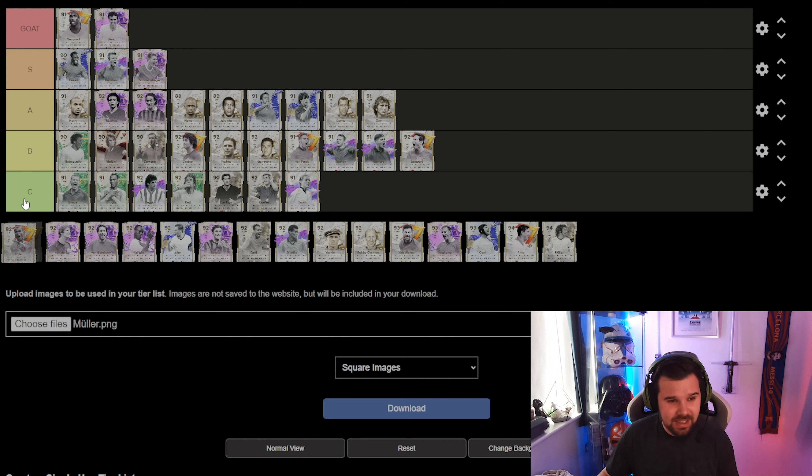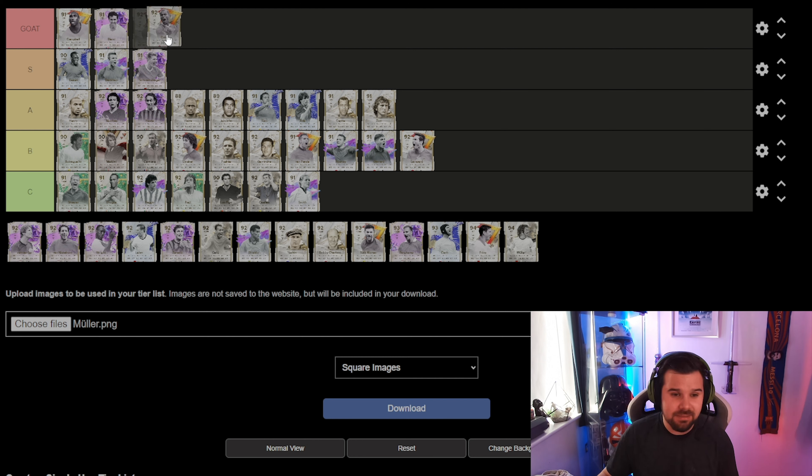Moving on to Golazo Ashley Cole — this is one of the best wingbacks on the game for me, hands down. You could have upgraded him as well, so he goes into the goat tier. He is absolutely fantastic — I would highly highly recommend this card.